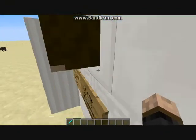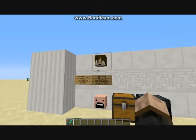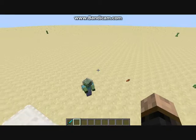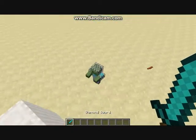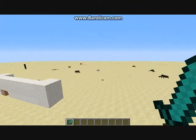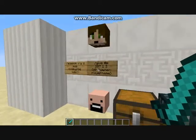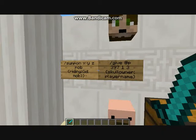That was the mob riding a mob. Now you can spawn them at different coordinates - if you found out where your friend was, you could spawn something on your friend, which I think would be pretty funny.